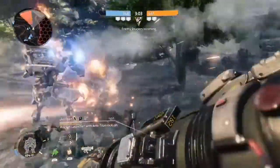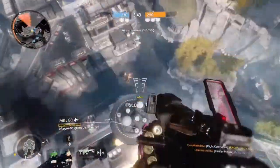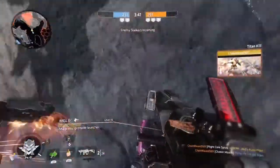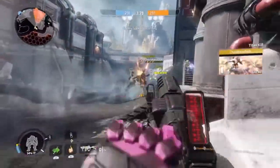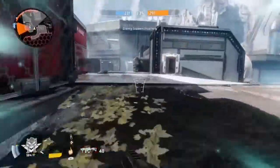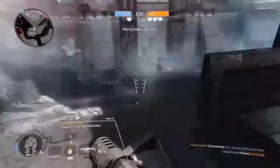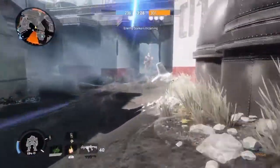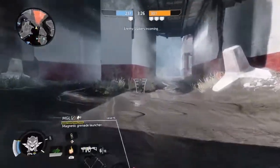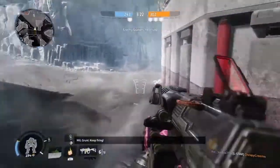They fixed the Archer's homing speed so it can track targets properly now after you fire. The last weapon to get balanced is the MGL grenade launcher — they reduced the projectile speed and increased the fuse time, so it'll shoot slower but the grenades will take a little bit longer to blow up. The shooting speed difference compared to before the update is not really that noticeable, probably like half a second at most. You'll get used to it pretty quickly.